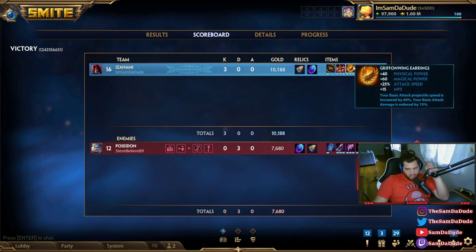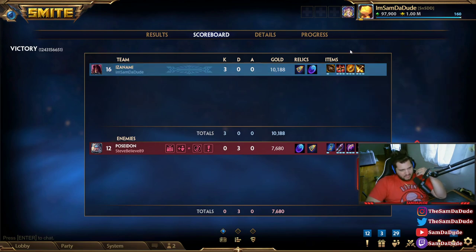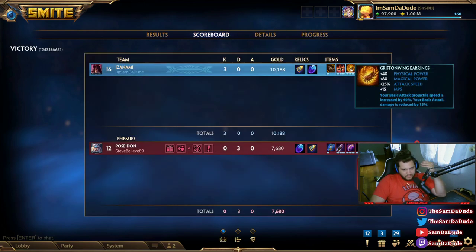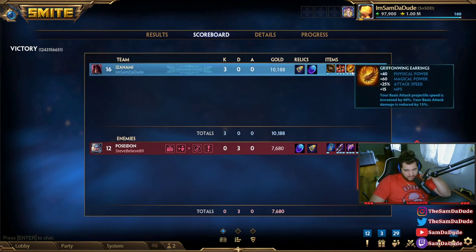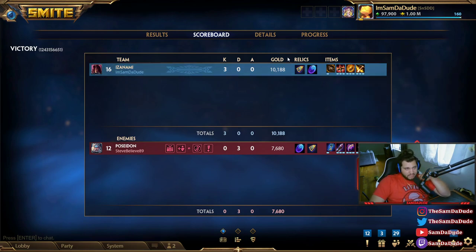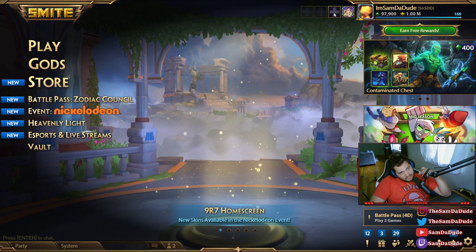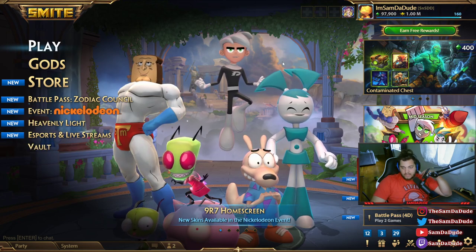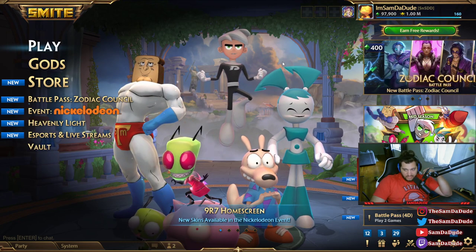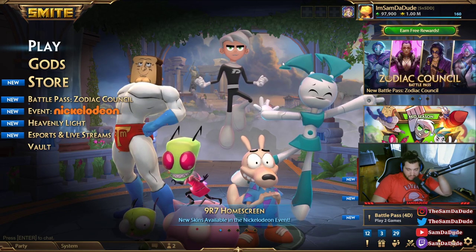It's niche, don't get me wrong, and the reason I think it's niche is because if you're already great at hitting your autos you obviously don't need it. Why take 15% reduced damage if you're smacking people anyway? But on the off chance — like me with Izanami — where I end up missing a lot of my autos, this helps a lot. I think you guys should download PTS and try it out yourself. If you enjoyed the video, make sure to like, comment, and subscribe, and until next time!